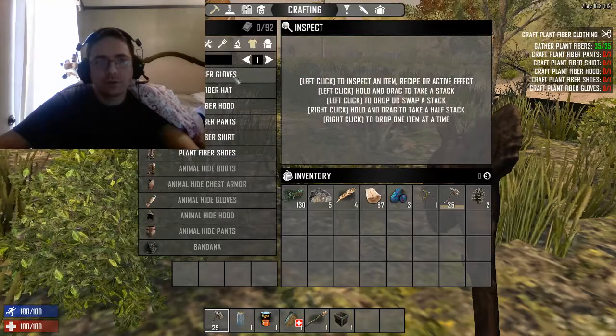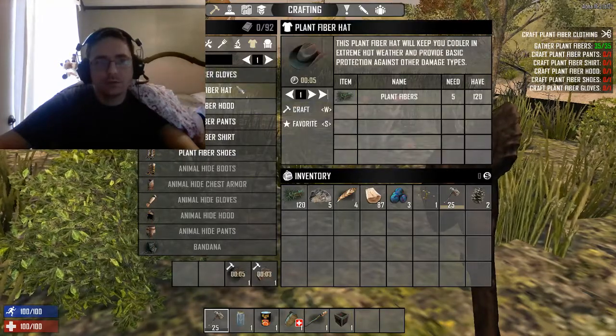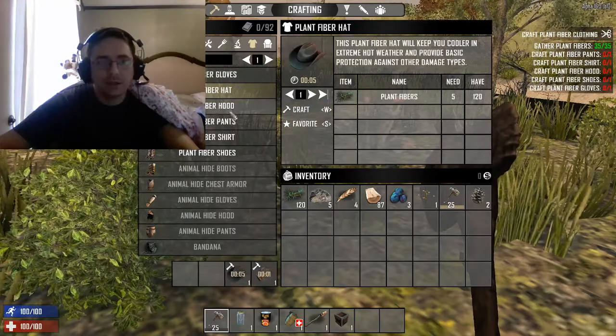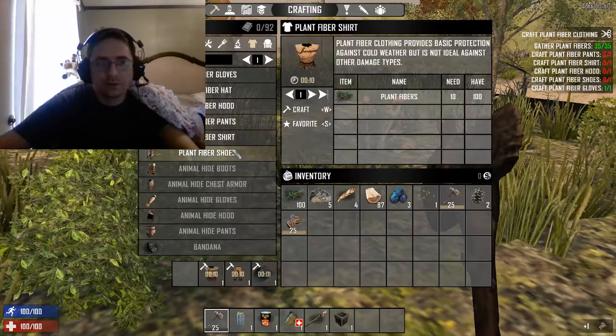And you can move over to the little shirt — it'll give you the clothes — and you can go ahead and queue up some clothes to do. I did gloves, hat — you can do the hat or you can do the hood, I did the hat — pants, shirt, and shoes.